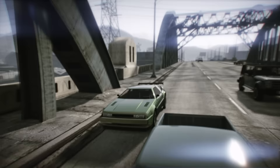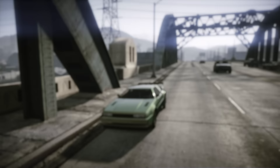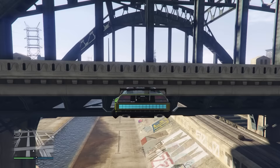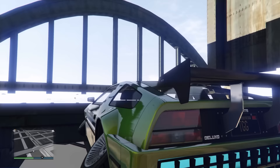This next one is a Deluxo bridge glitch. You don't have to use the Deluxo — you can use any flying vehicle, but I just find this one easiest. Come over to this bridge here and just drive into the side of the bridge right here. Once you're in here, you've breached through the wall. You're just inside the bridge. You have become the bridge. Congratulations.